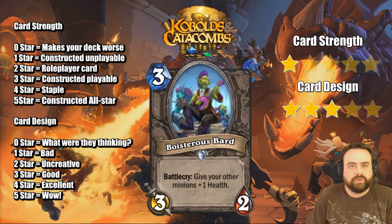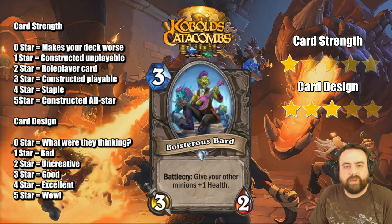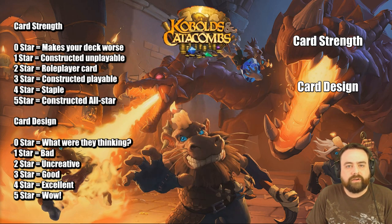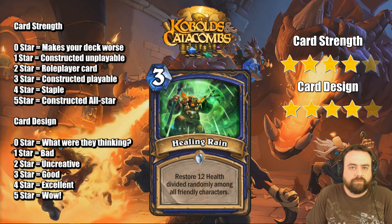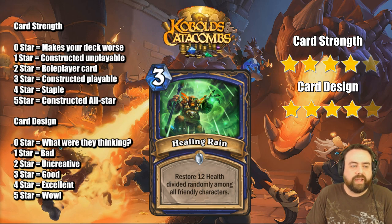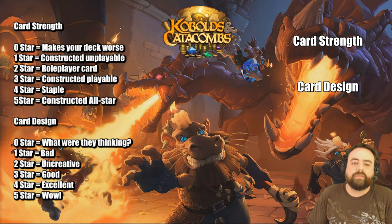Bolsterous Bard, 3-mana 3/2 — not great stats. Battlecry: give your other minions plus 1 health. Not plus 1/plus 1, just plus 1 health. That's what makes this card kind of underwhelming. If it gave all your creatures plus 1 attack instead, I think that would be a lot better. Not a great card. Healing Rain, restore 12 health divided randomly among all friendly characters. The combo that comes to mind is Light Warden — if Light Warden's out, do you just do 30 damage with this thing? Pretty crazy because each health is going to be an individual ping. At the very least, if you're losing the board and you're behind on health, this can heal you for 12 for 3-mana.